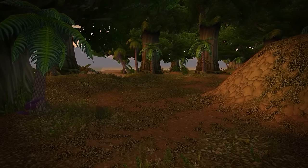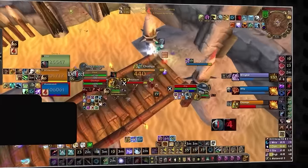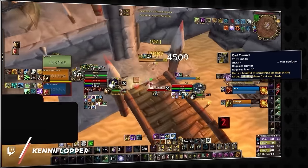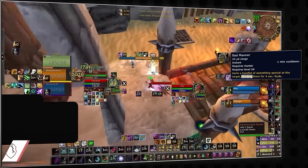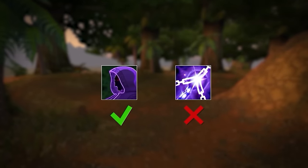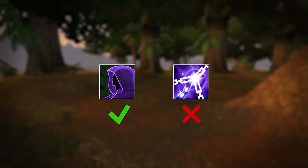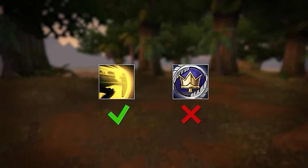If you venture deep into the heart of STV, you're bound to encounter something strange — monkeys. Those annoying hunter pets that stun you. But wait, why does the tooltip say it blinds the target? Monkey stun is weird. It is a magical disorient on the stun DR that breaks on damage, somehow acting like both a magical and physical spell at the same time. Rogues can cloak it, but shamans can't ground it. Warriors can intervene it, but paladins can't BoP it. Monkeys are weird.